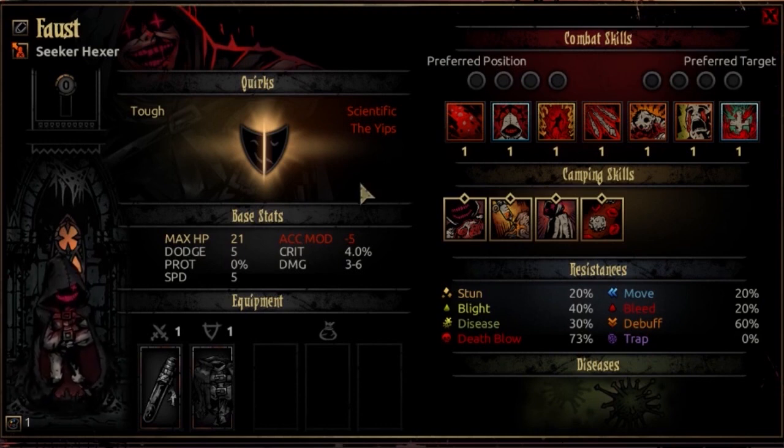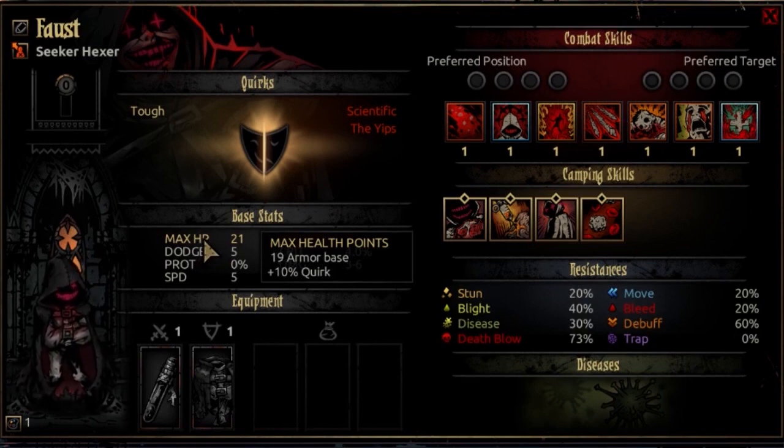Let's dive straight into the base stats. The HP starts at 19 at first resolve and will move to 35 at max resolve. I consider this below average — a little low. It's not terrifyingly low, not like an Antiquarian as far as fragility goes. It's the same HP growth as a Jester or an Occultist, so you might want to make sure he's got a good healer or a guard unit.